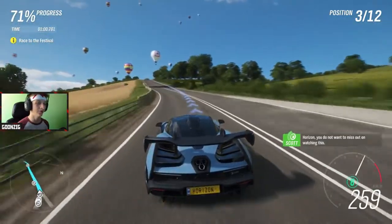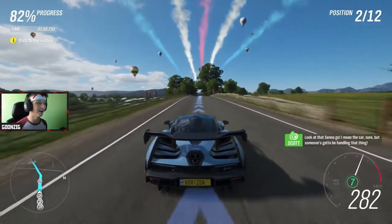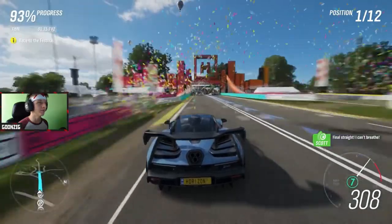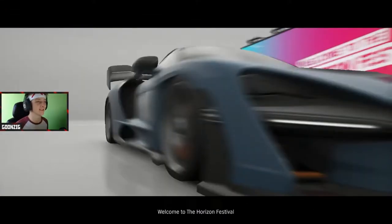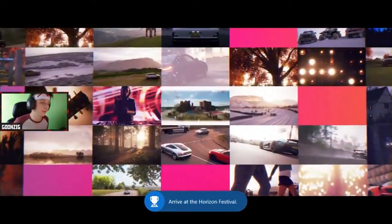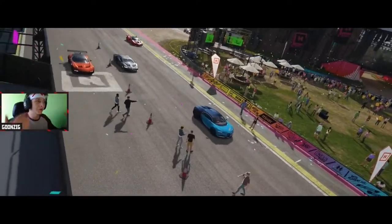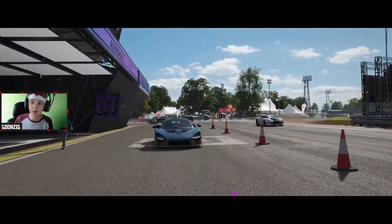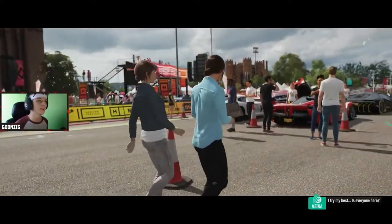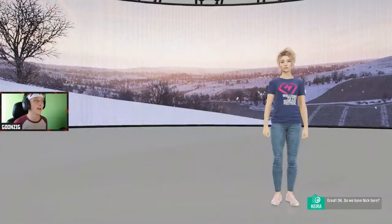We are flying — going 260 kilometers an hour, almost hitting 300. Coming towards the finish line and — bam — welcome to the festival! This is an absolutely insane start to the game. Rather than throwing you into a standard race, you get to see all the seasons. They're introducing the dynamic seasons concept — you can see all four seasons changing, and then there's some backstory about the festival with Rebecca and Kira from Forza Horizon 3.